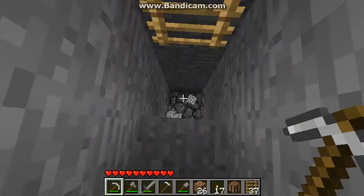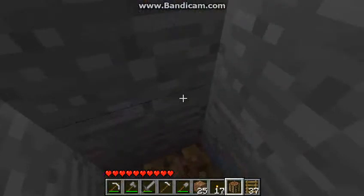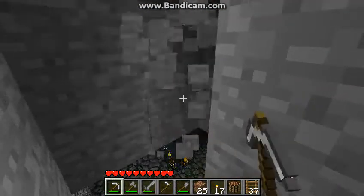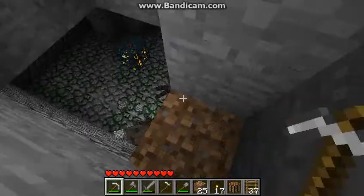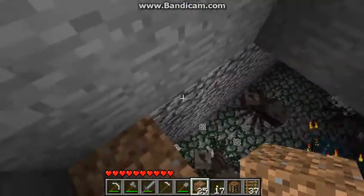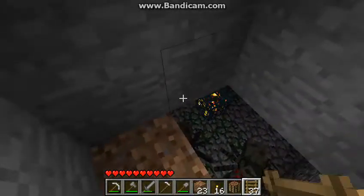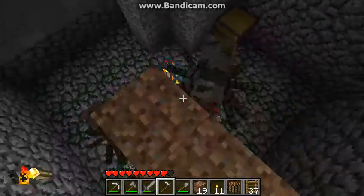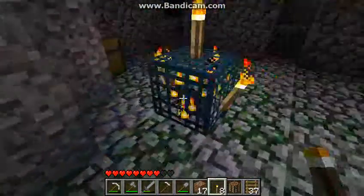I've actually found a spider spawner — there's a glimpse right there. These are rare structures built in Minecraft and are very rare. Sometimes they do include chests. Spiders can climb up walls and are very dangerous. You want to make sure you light the place up enough so no more spiders can spawn. Get close to the spawner and put a torch on it so it will no longer spawn. Put torches all around the area.